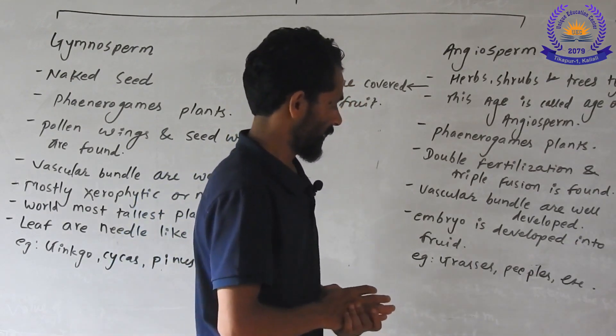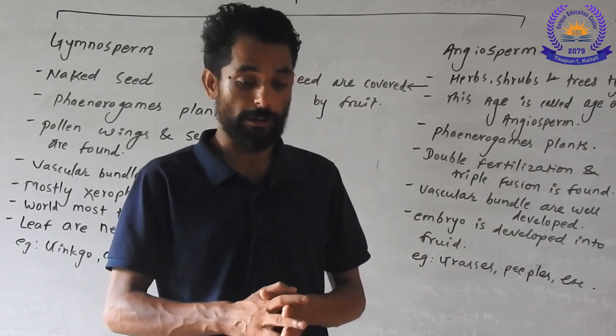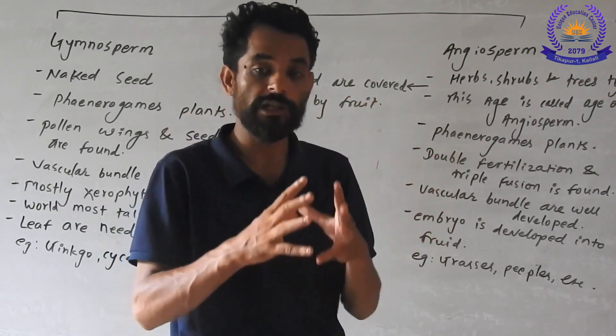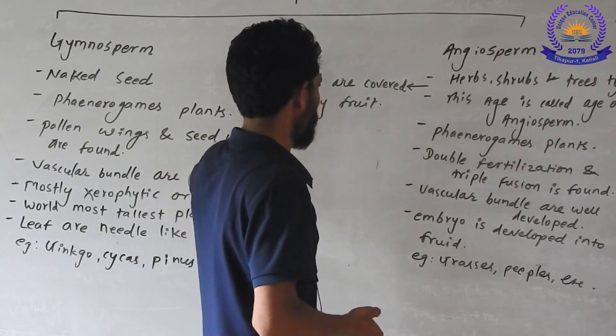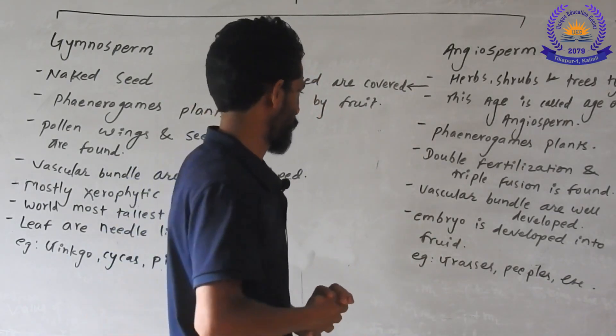Double fertilization means two times fertilization — the rock nuclei are confused or nucleus are confused. Gamete, vitro, nucleus confusion three times — that is triple fusion. Seeds and fruit with a cover are going to be curation — obviously agree.